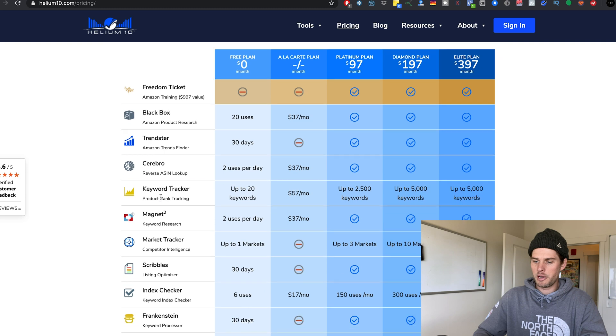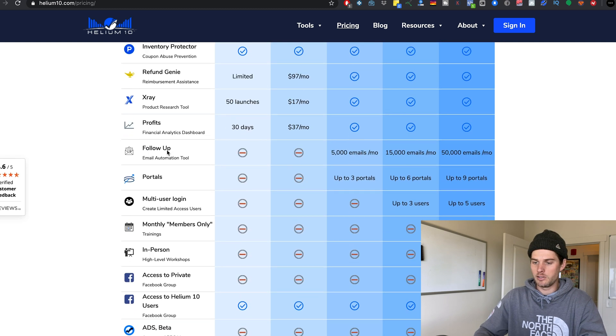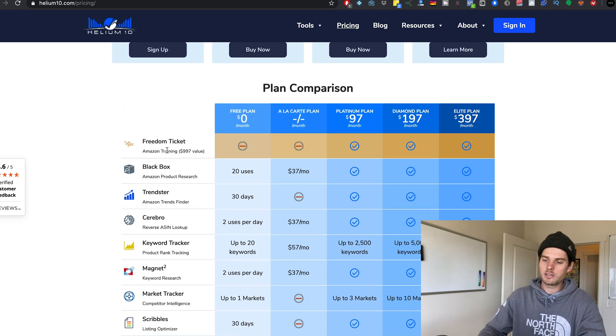If we scroll down here, we get their comparison chart, and you'll see on the left they've got all different kinds of tools. This is the cool thing about Helium 10 — I've said this in some of my other videos, but I used to use Jungle Scout and was pretty set on it being the best. But I started seeing Helium 10 come around, and once I started poking around at what their stuff is, I quickly realized they've got better tools for better prices. So I switched — for a little bit I was using some Helium 10 tools and some Jungle Scout tools.